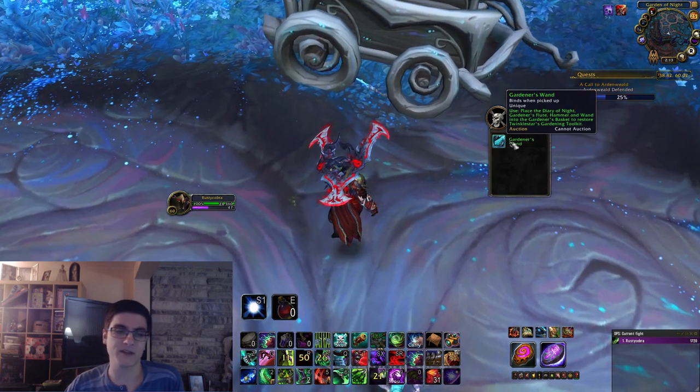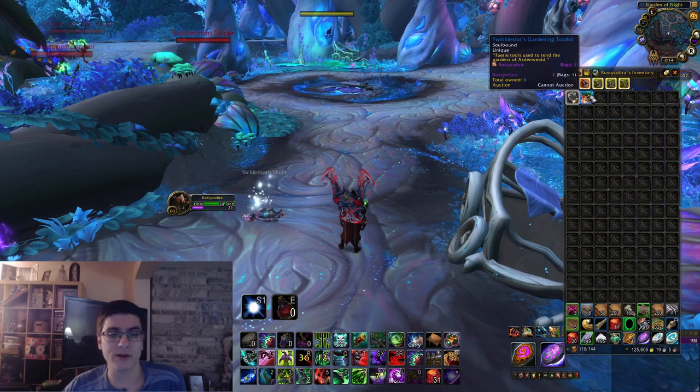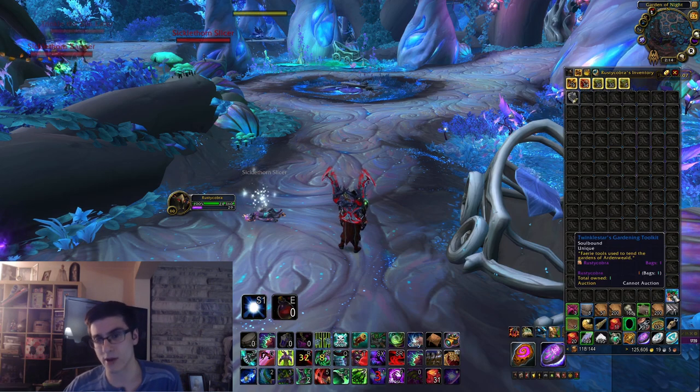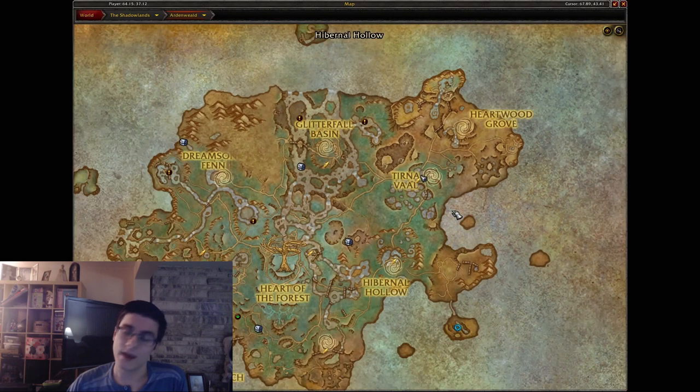Once you have all five items, just go ahead and right-click one of them — it'll combine all five into the Twinkle Stars Gardening Kit. Then you're going to head back to Twinkle Star, which is basically right by the flight path in the top right of Ardenweald. As usual, I will show you this location on the map.